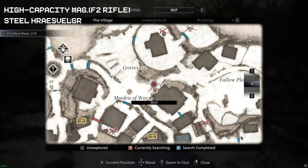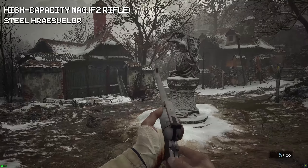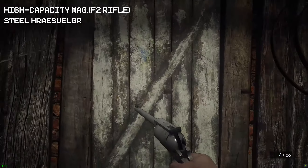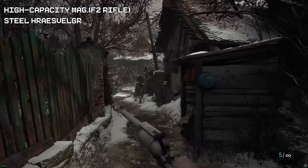Now we're going to grab the high capacity mag — this is for your sniper rifle. With the key we found, we need to head back to the door with the violin on the door itself. This will be a shortcut going through to save us going round — a lot quicker than before.